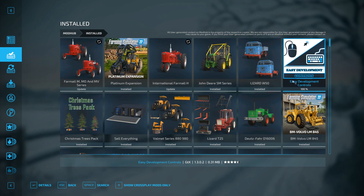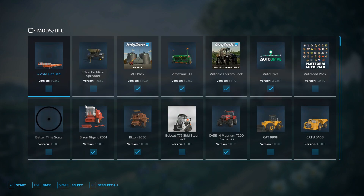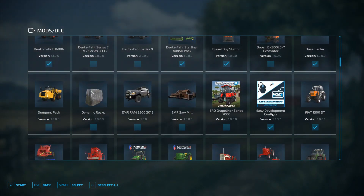Now just select your chosen map that you want to use Easy Development Controls in. When you get the list of mods at the start, just make sure you tick the box — there you go, it's already ticked. Start the game.